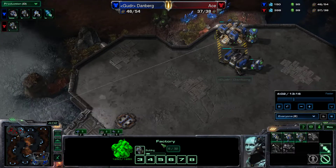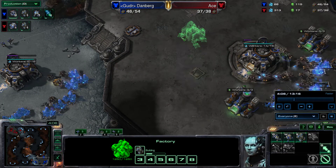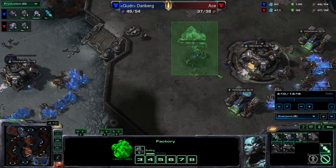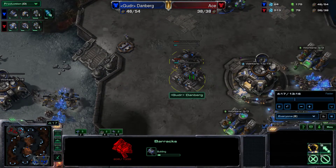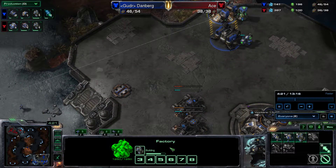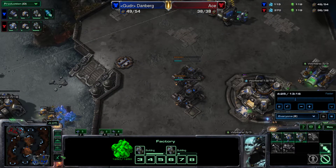At this point you're going to start a third cyclone and drop two more barracks — this is getting into your transition point of moving into a bio push. You're going to get two cyclones out, start another cyclone, get two barracks, and then start a fourth cyclone as soon as you have the resources. As soon as I had 150 minerals I started another cyclone.